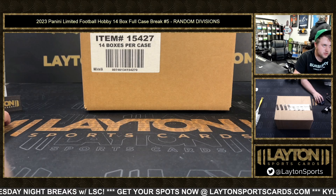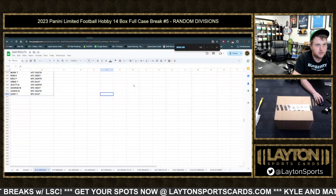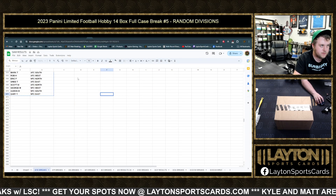What's going on everyone, Sam here with Latent Sports Cards. This is 2023 Panini Limited Football hobby, 14-box full case break number five, random division style. Looking at your random results as always — find them all on the website under the results tab as well as in the chat link.